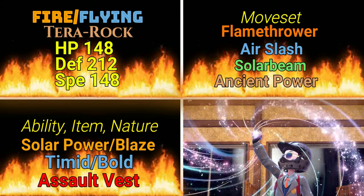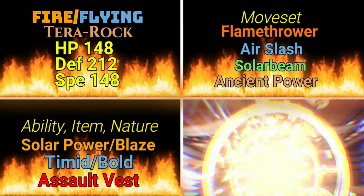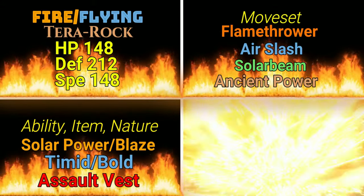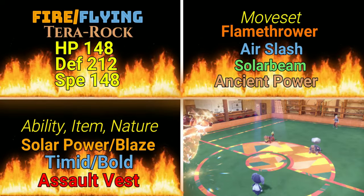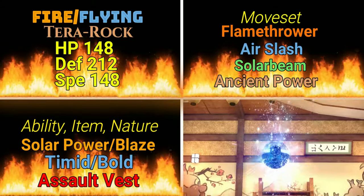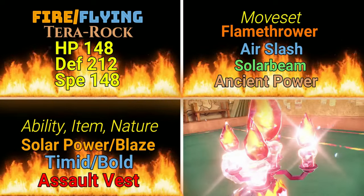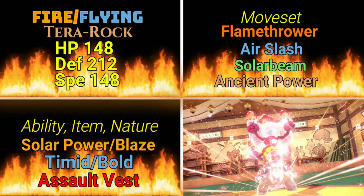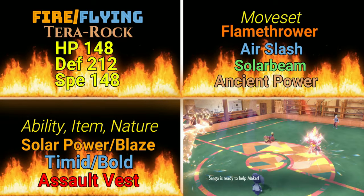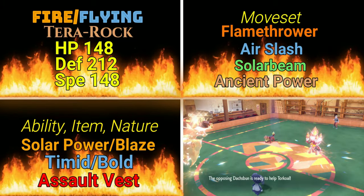This is going to be a little tricky, so we're changing it up. The EVs are going to be 148 in HP, 212 in Defense, and 148 in Speed. For natures, we're going to go Timid or Bold. The EVs on screen are set for Timid, which will keep your speed stat at 300 and allow you that if you get a plus one to go over 400, which is obviously super fast. If you go Bold — which increases your defense — you may want to take some EVs out of defense and put them into speed to get back to that 300 threshold. With his base speed at 100, it's a waste not to use that speed stat at least a little bit.